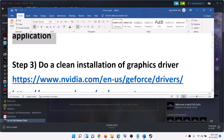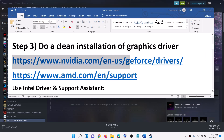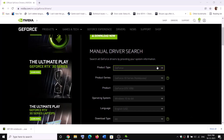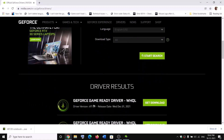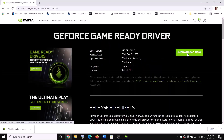The next step is to do a clean installation of your graphics driver. If you have an NVIDIA card, go to the NVIDIA website. If you have an AMD card, go to the AMD website. On the NVIDIA website, select your graphics card from the list, select the right operating system, click on Start Search, scroll down to find the latest driver, click on Get Download, and then click on Download Now.